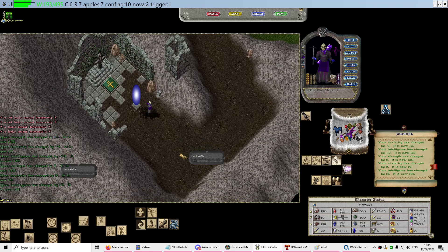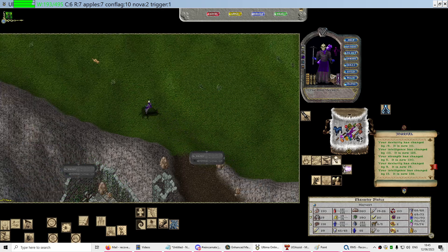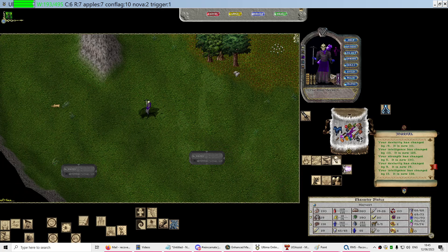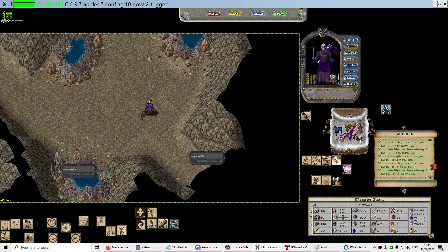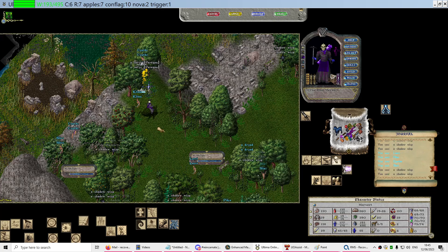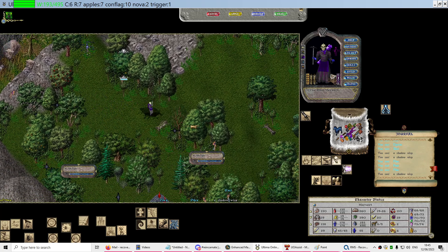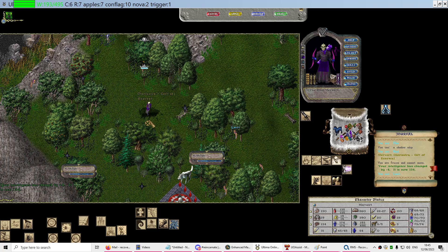We're going to be doing the Satyr trick, which you probably use to train some other things. Basically the Satyr is going to discord you, which will bring your Spellweaving down. I've got a Paragon Satyr here, so that should discord you for more.